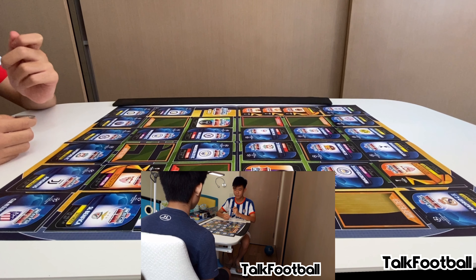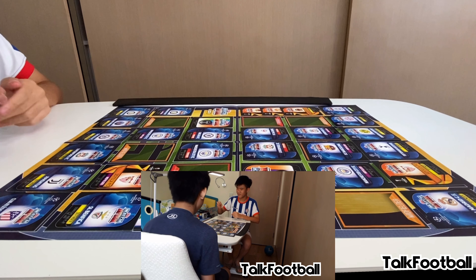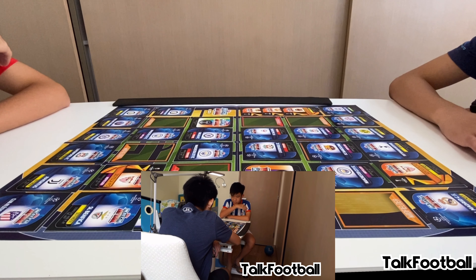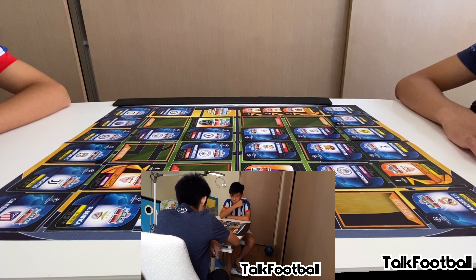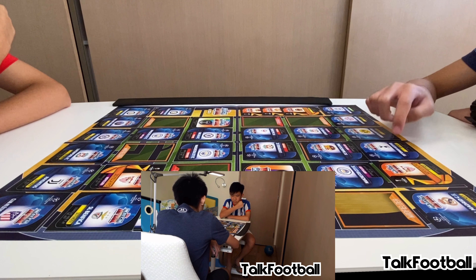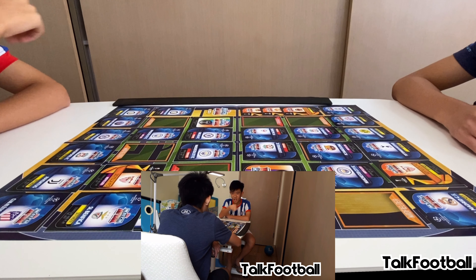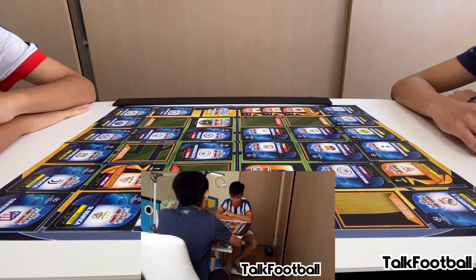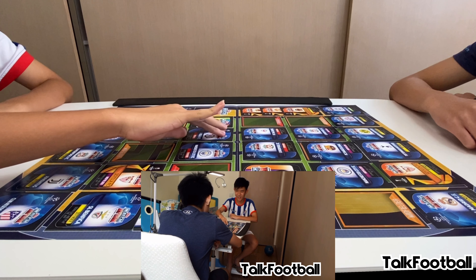Ryan calls tails, Curtis is heads — and we get tails, so Ryan goes first. Ryan chooses to defend with his Tottenham Hotspur defender. Curtis notes Tottenham defenders are not great and considers using his worst attacker, but decides to take the round.